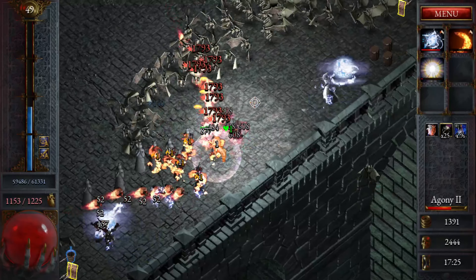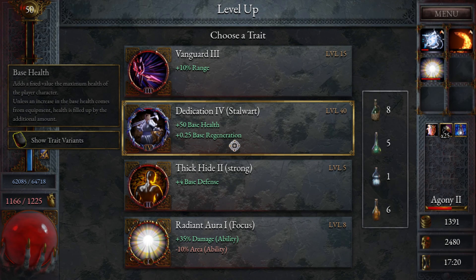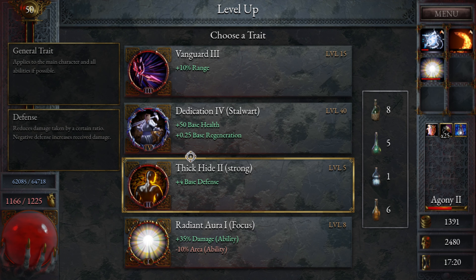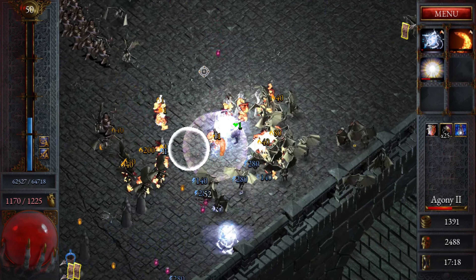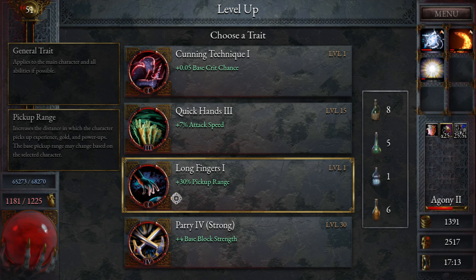At least our health is looking really good. Should I pick this? If it shows again I'll pick it. Let's go with the range. I would love regeneration — no block.